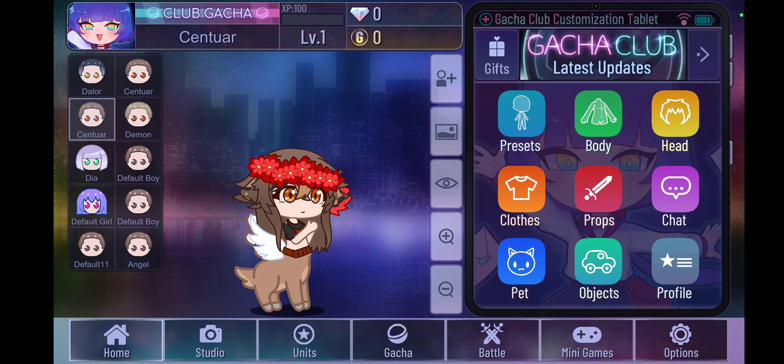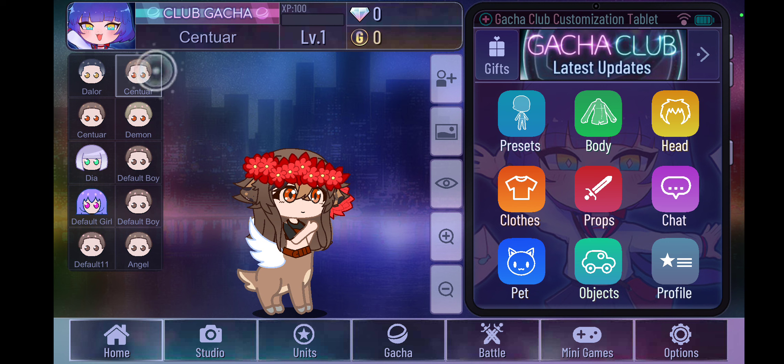You got the gist of that, and that is how you make a centaur in Gacha Club. For those of you who may not know, a centaur basically means half horse, half person — they're mythological creatures. I hope you guys liked this fun little video, and I hope you'll check out some of the videos that Rose and Dia have been posting recently. Anyways, bye guys!